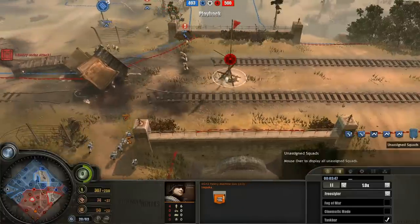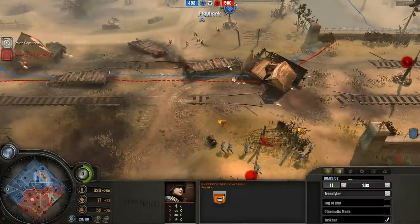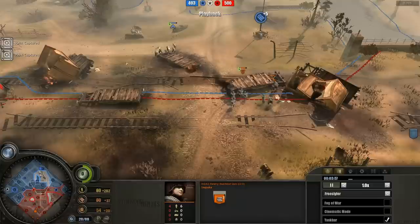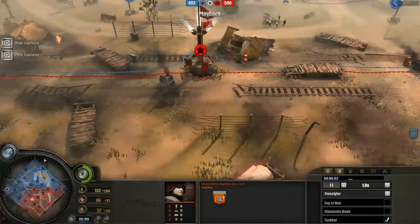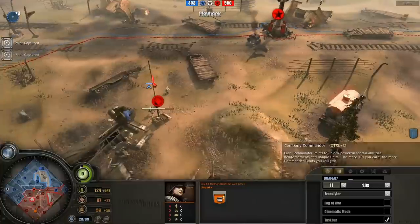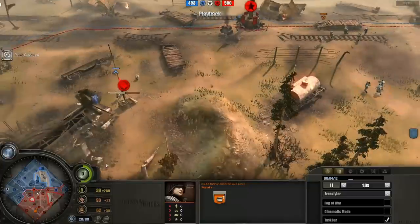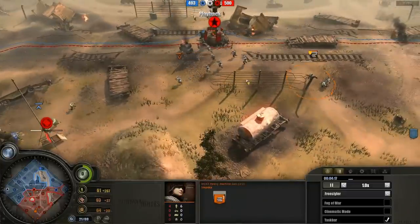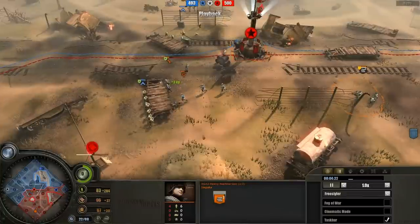The MG42 is out. There are two Volksgrenadiers, an MG42, and two pioneers — very standard, very vanilla. Switching over to Freestyler, he has three riflemen and two engineers. No surprises, nothing shocking. A normal amount of pioneers and engineers. Really nothing surprising. As soon as you start getting different amounts of pioneers and engineers is when you start getting the weird strategies.